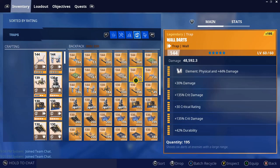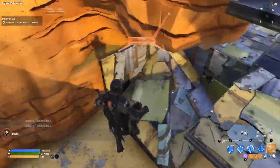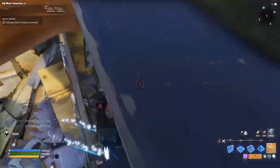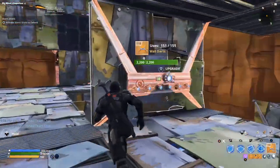Then we'll have two heavy crit wall dynamos, and then the same with wall darts — heavy crit, heavy crit — and then regular reload speed ones right here.